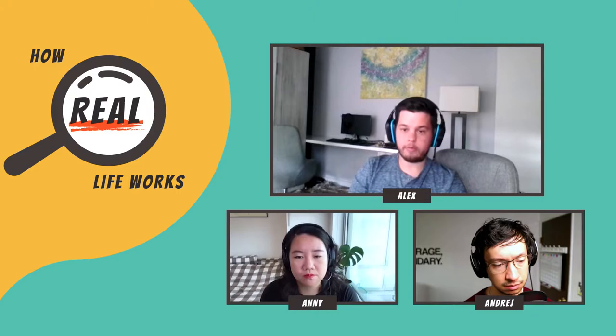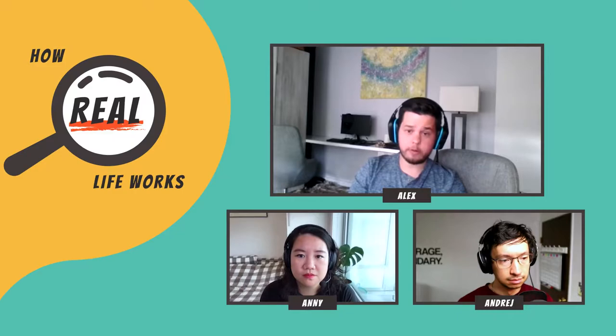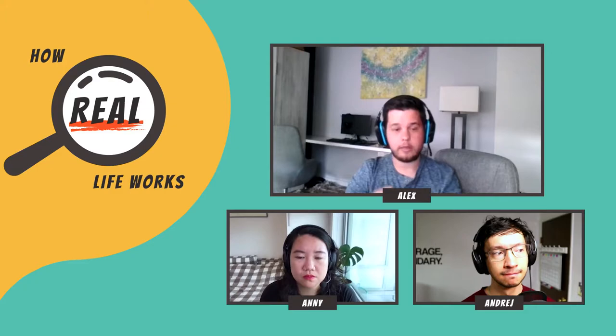Yeah, so most testing is done on debug builds — builds that have essentially cheat codes or extra information. So you can pop up like how many frames per second you're getting or how much damage you're doing. And a lot of times, when you're working with AI, you'll get a little text box that shows you all of the AI actions that are being taken around you, and it'll prompt errors. So you'll see a lot of extra menus, a lot of extra text.